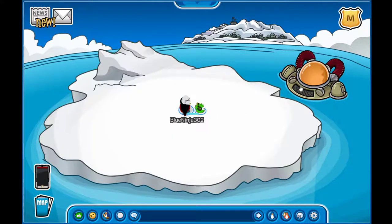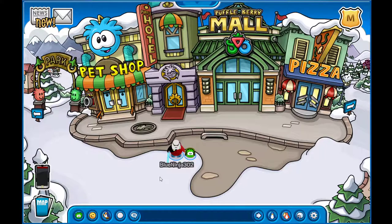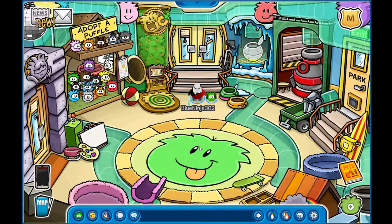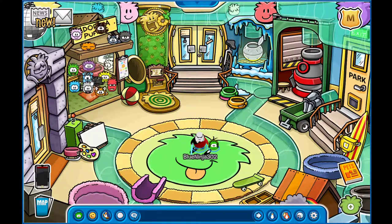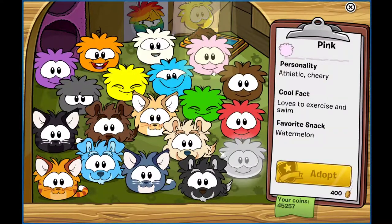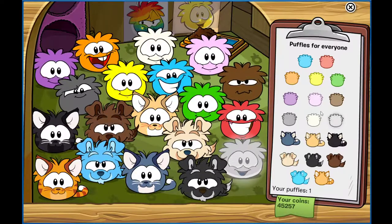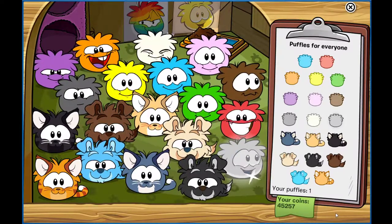For the Aqua Puffle, before we get started on Soda Seas, what you want to do is go to the plaza — which, as you may or may not know, is where the pet shop is. Once you're there, you just go into the pet shop. You can either click over here and it'll walk you over, and you can adopt one right there. Or, in the corner of the screen, there's also the little adopt a puffle option.